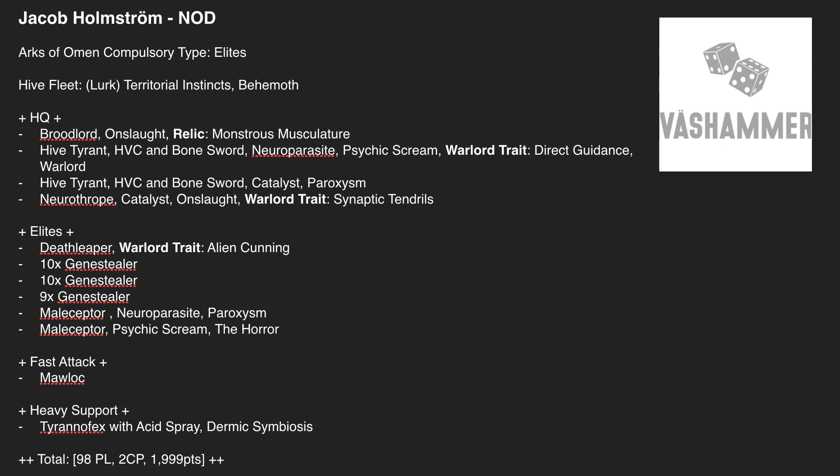On his way to 3rd place he beat Dark Angels, Death Guard, and Harlequins. The Death Guard matchup is interesting — he'd have really wanted to use the Broodlord with Monstrous Musculature against 2-wound models, but Death Guard's minus 1 damage would have neutralised that. One thing I've found with these lists is that doing so many mortals in the psychic phase with Maliceptors and Hive Tyrants can actually make it harder to charge with the Genestealers afterward — worth thinking about optimisation.